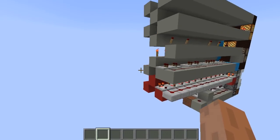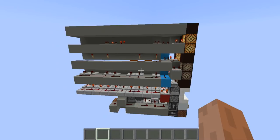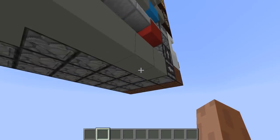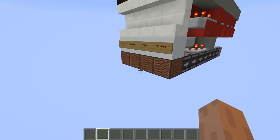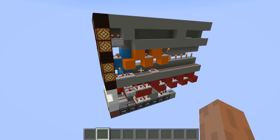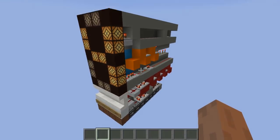Let me show you the redstone behind it. It's all torches, repeaters, and comparators, which means this could have been built in Minecraft 1.5 when comparators were introduced. Never mind the observers here — I don't actually need them, I just wanted the interface to be nice and simple to use. But there are a bunch of different components put together to make this work, which I'm excited to show you now.